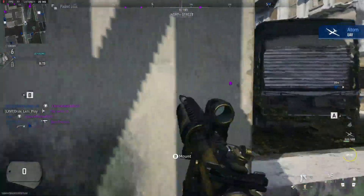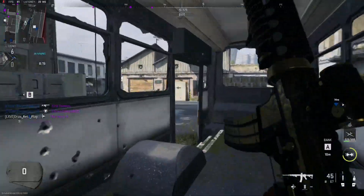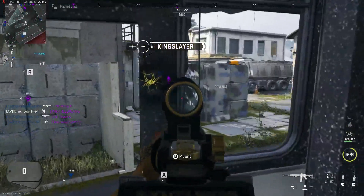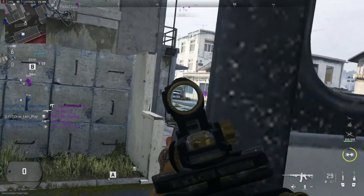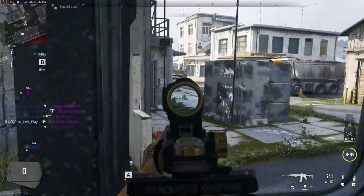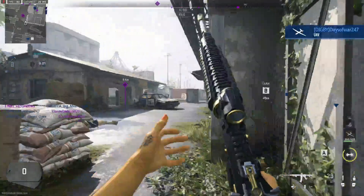Friendly UAV on station, covering your six. Enemy — shoot, shoot the enemy! Our counter UAV is active. Our UAV is orbiting the area.